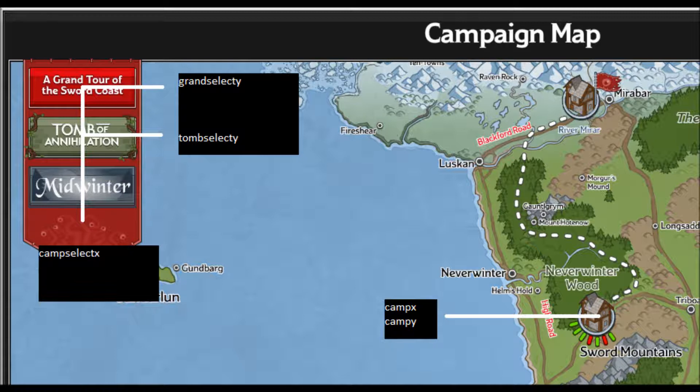CAMP-X is the horizontal coordinate for the middle of both campaign buttons. CAMP-X and CAMP-Y are the horizontal and vertical coordinates of the house you need to click to bring up the campaign menu. To make sure you're clicking the right place, zoom all the way out, click on another campaign, then click back to the Grand Tour campaign. This will consistently place the house in the same place.